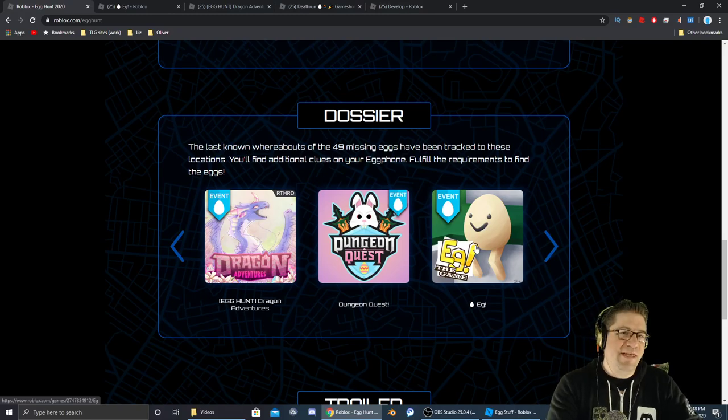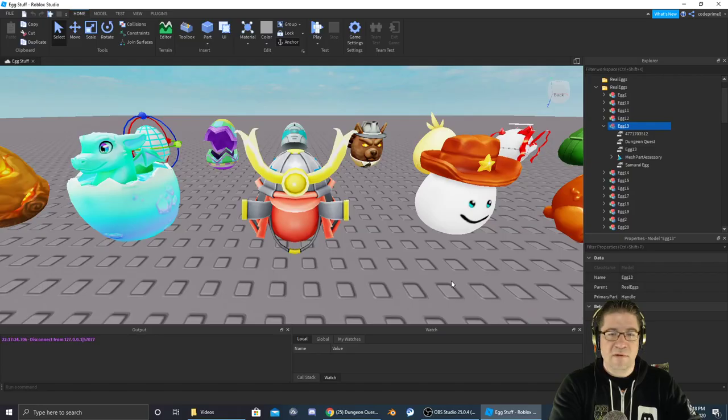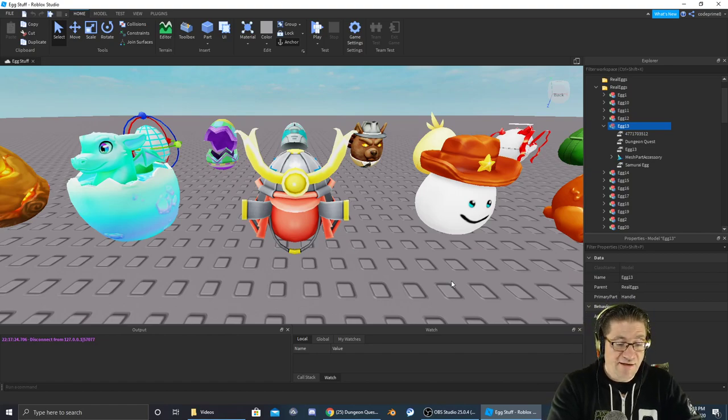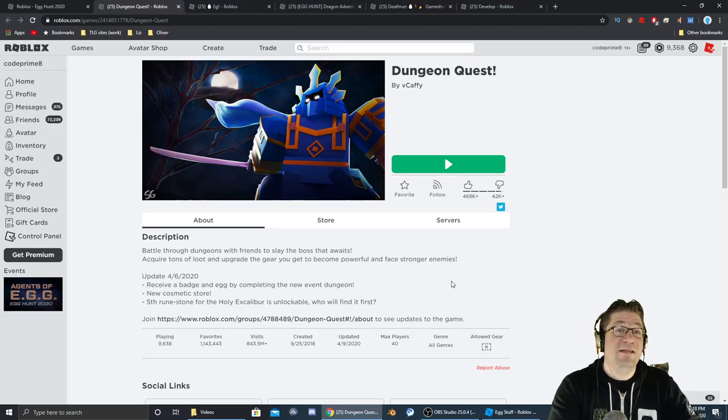Good evening everyone, my name is CthaskinsCodePrimate and the next egg is going to be found inside Dungeon Quest. The egg in question in Dungeon Quest is going to be the Samurai egg, looks just like this. A link to the game will be in the description down below.